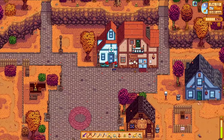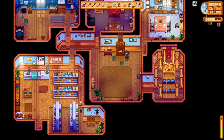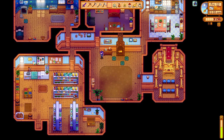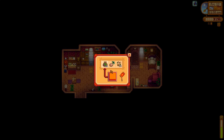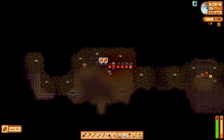Apparently wheat counts as a vegetable, so we have everything we need for Pierre's quest already. I take my 25 gold quality wheat and stick them into the bin in his store, completing the quest. For this, we received a prize ticket, which is another new mechanic to 1.6. Prize tickets can be exchanged for prizes at the prize machine located in Lewis' house. As you buy them, it cycles down the list of prizes - and wowza, there's some pretty sweet prizes there. And the keg resource grind continues.